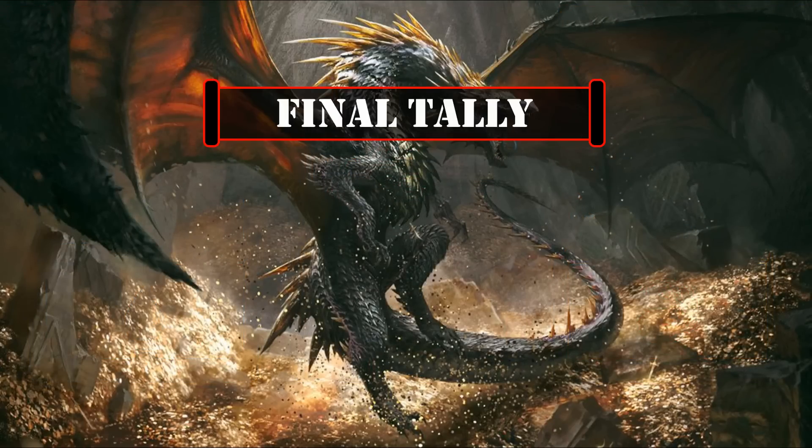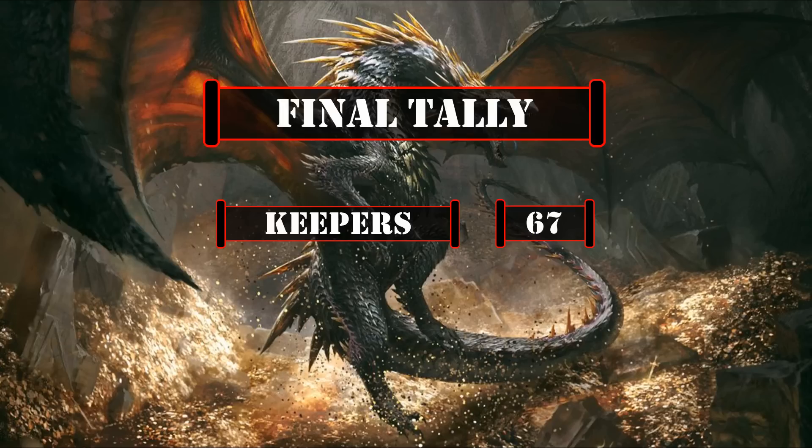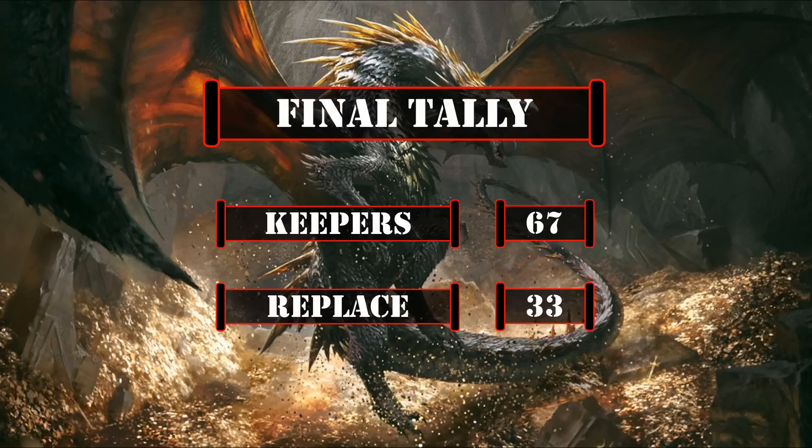That leaves us with a final tally of 67 cards including basic lands that we'll be keeping from the base build, leaving us with 33 cards to replace. So now that we've covered all the cards that made the cut from the core build, let's move on to our upgrades.